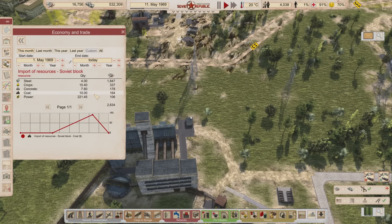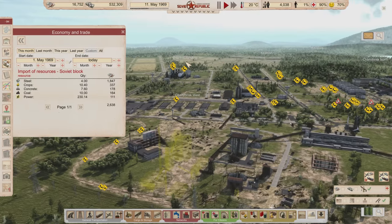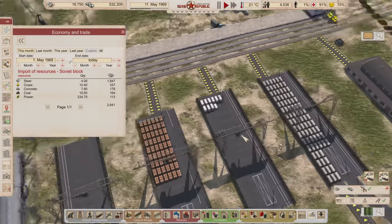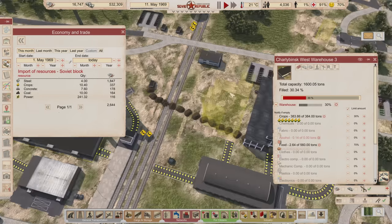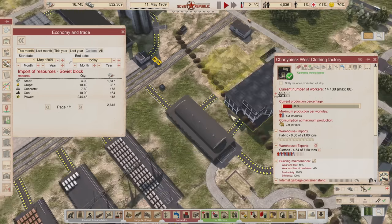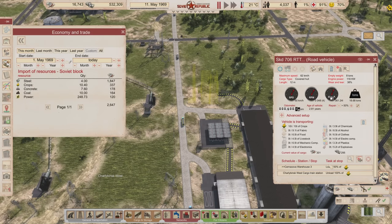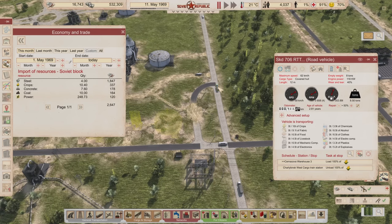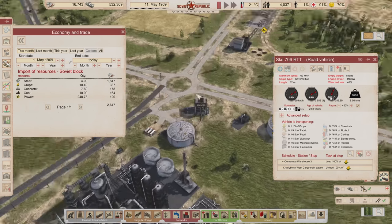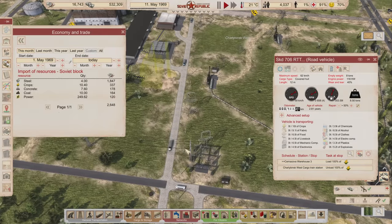I was still bringing crops in because I wasn't confident we could last until the next harvest, but at the moment I think we're doing pretty well. We're doing really good on crops, so any truck that's loading crops at the border probably should stop doing that too. I need to find which one is doing that.